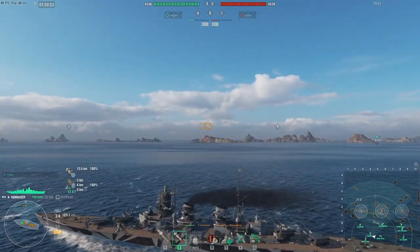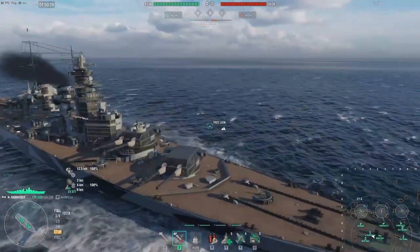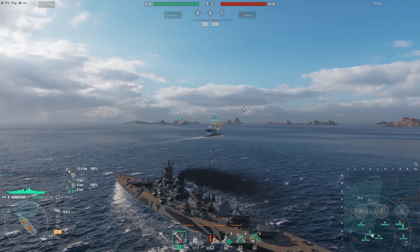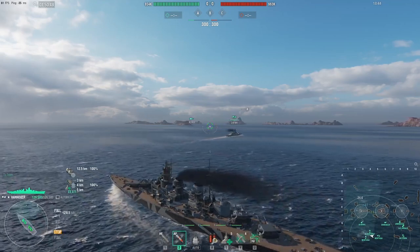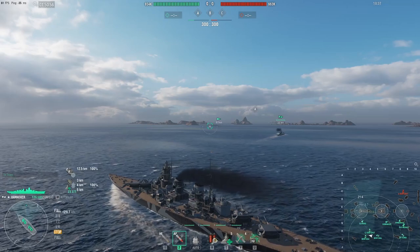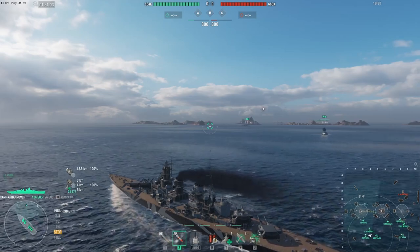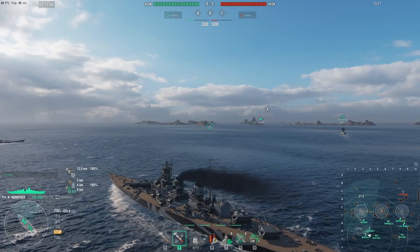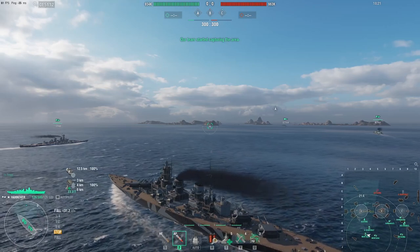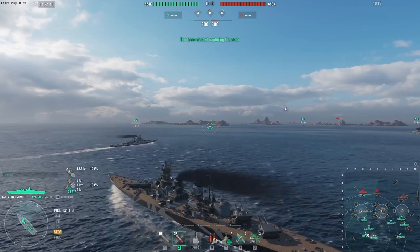As for impressions of the two battleships, they're strong, but at the same time they're just giant damage sponges. It's very easy for DDs and cruisers to farm them. They have a good reload and the Hannover has decent secondaries when the skill is activated, but they don't feel like super battleships — you'd expect them to tank a lot, but they die pretty quickly.